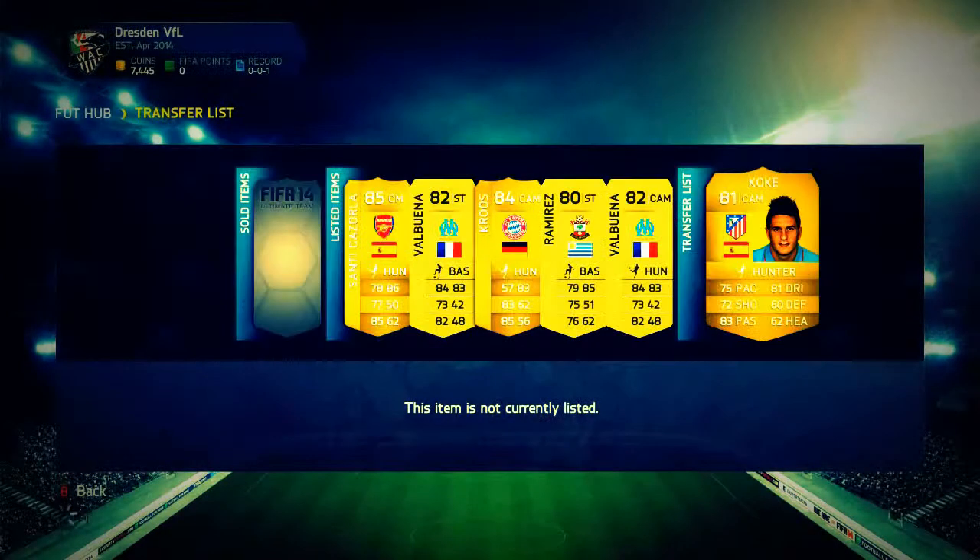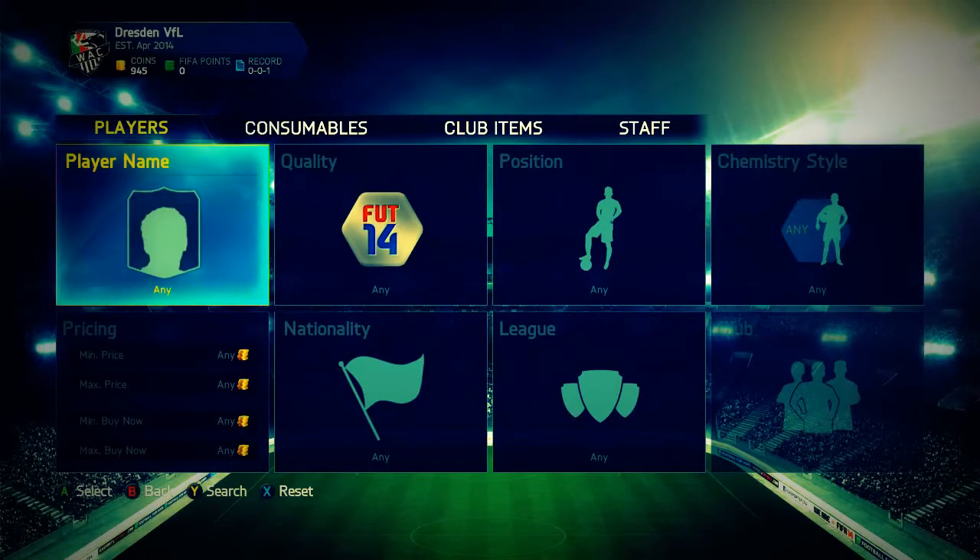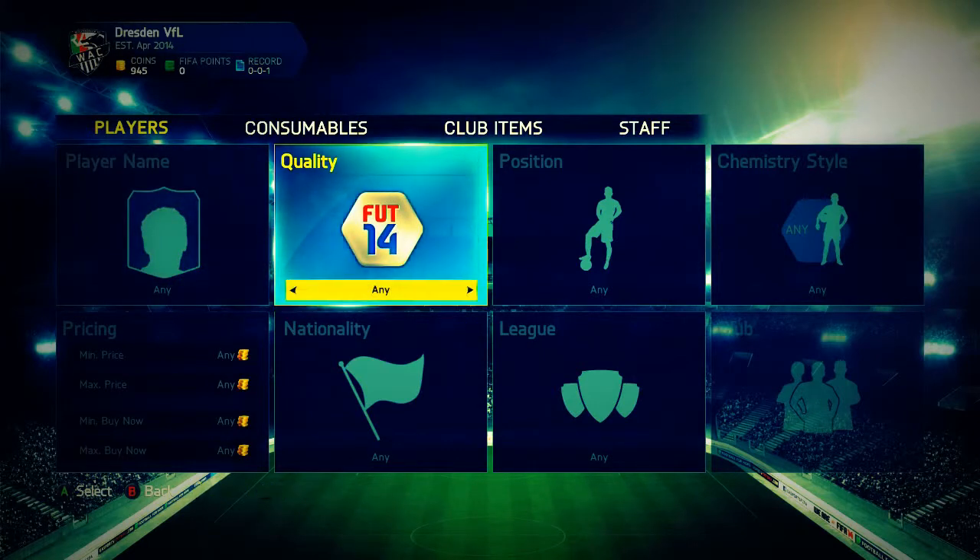The last player we're picking up is a Coca center attacking mid with Hunter on him. Hopefully you enjoyed the video — if you did, drop a like. Now for the method: I've got 950 coins because I've waited for a few players to sell. I've done this many times before but I found a better way to filter them out. Now that the market's fixed you can do this on console.